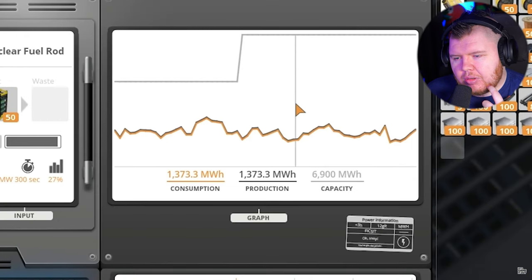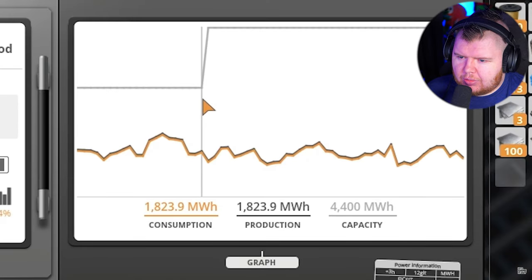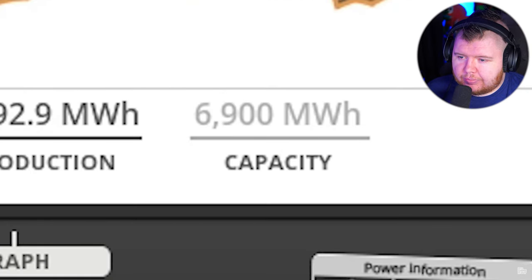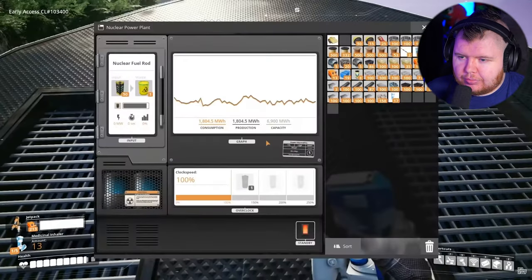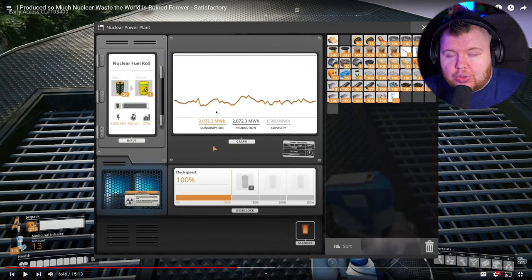Our capacity for power was 4,400, and then we brought the power plant online — now it's 6,900. That is quite the leap. I'm worried about here with how many nuclear plants he's going to put down. If he puts down like 100, when Update 3 comes out that's going to be a big job because he'll need to add pipes and water extractors. He'll have no power when he loads his save up — he'll have to fix it.